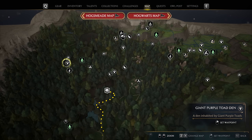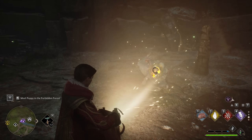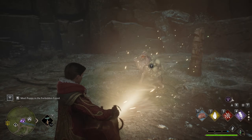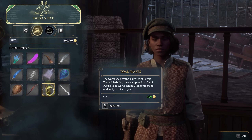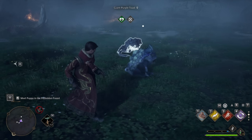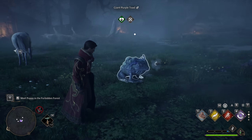A great place to find these slimy fellas is in the Western Forbidden Forest, and they can be captured with three button clicks, which for a creature that can't fly away isn't terrible. If you don't have any toads, you'd have to be buying their warts at 400 galleons each from the Broom and Peck store in Hogsmeade - I guess the unpleasant job of harvesting them adds a premium to their price.